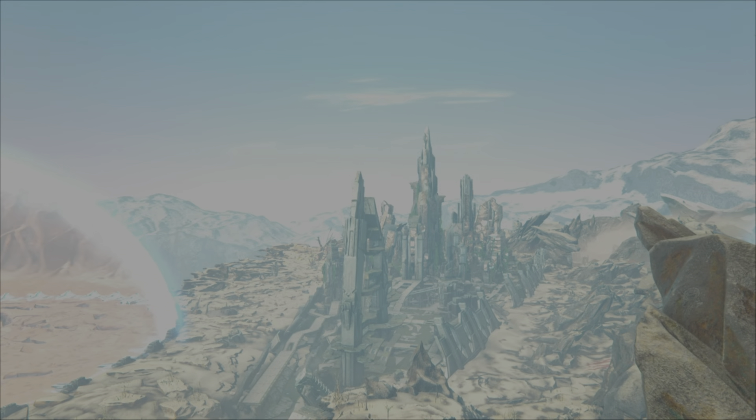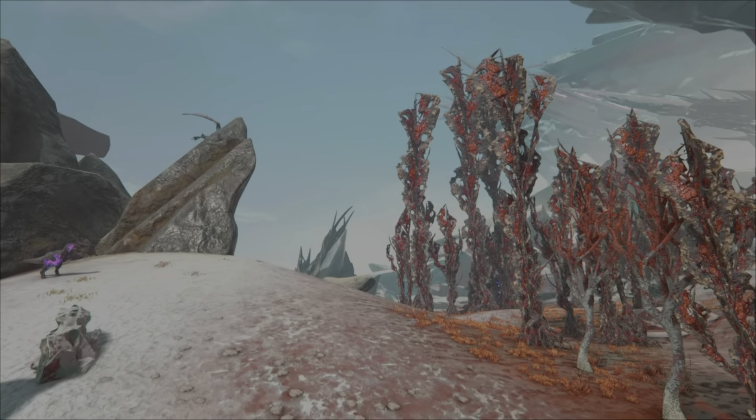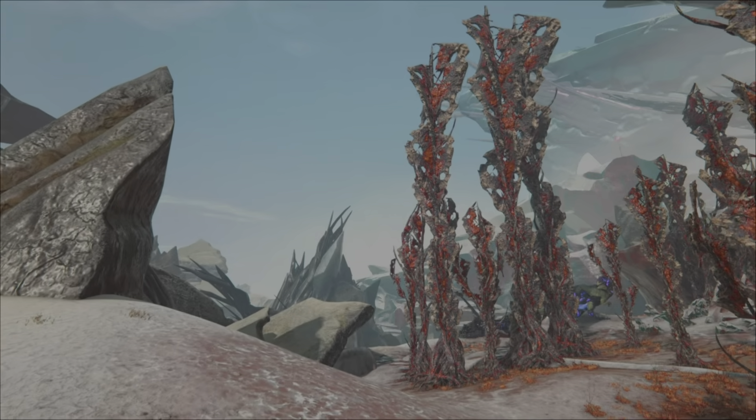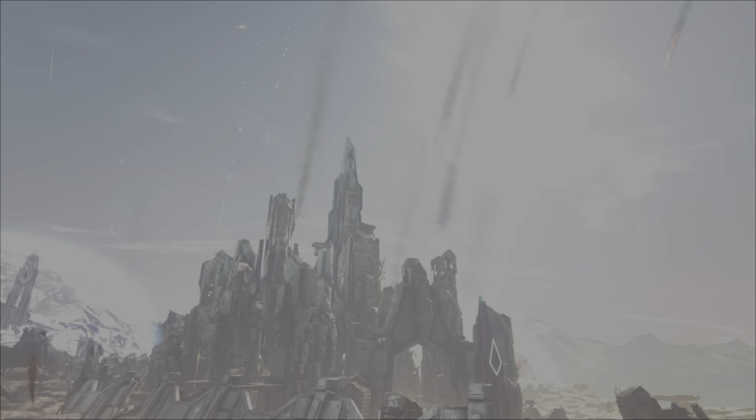Surrounded by corrupted wasteland, presenting fatigue to your player, and inhabited by untameable, ferocious corrupted creatures that will destroy any base built in range. Extinction brings new weather effects, with meteor showers littering the skies and presenting a real challenge to your survivor if you get in the way, as you will likely die. And being set on an earth that doesn't rotate, it's always daytime, with the odd very rare eclipse.